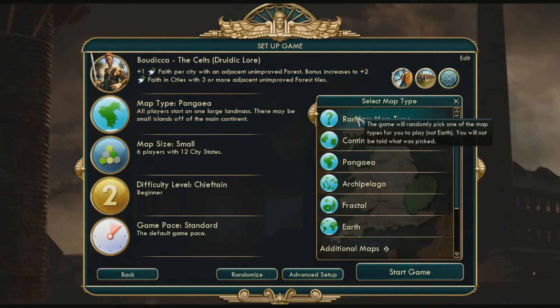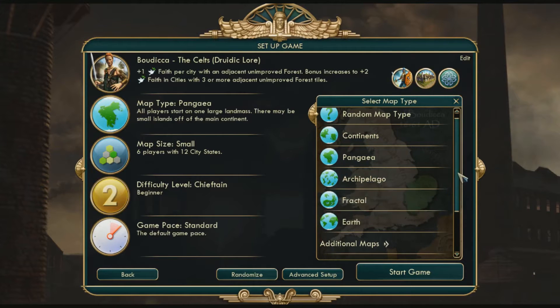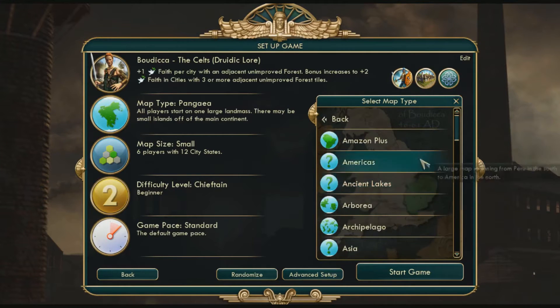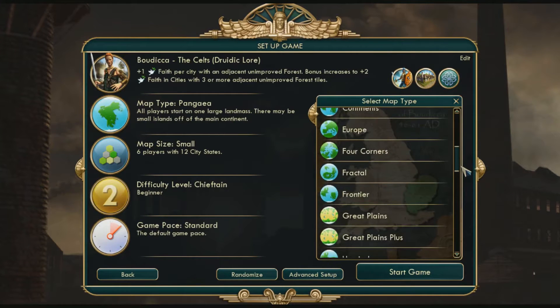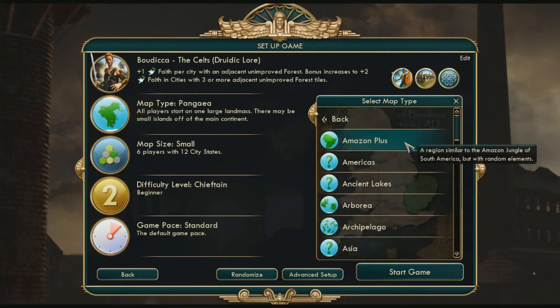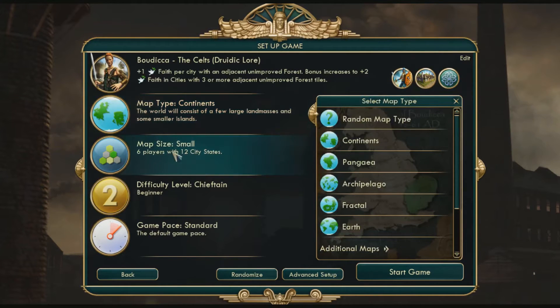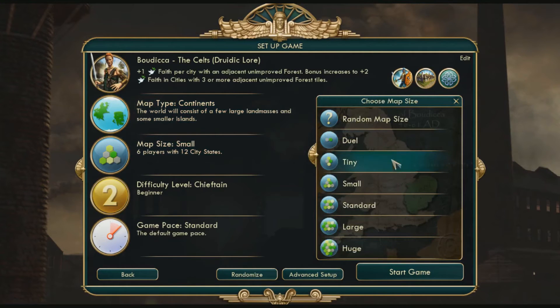Map type: you can do Pangea, continents, archipelago which is a bunch of islands, fractal which is like snaky continents, there's earth, additional maps — there's a lot. I haven't even looked into any of these. Yeah there's a lot of maps, but for this right now we're just going to do continents. Map size: you can do small, tiny, dual, or standard. I usually just do small because it goes along a little bit quicker than usual.